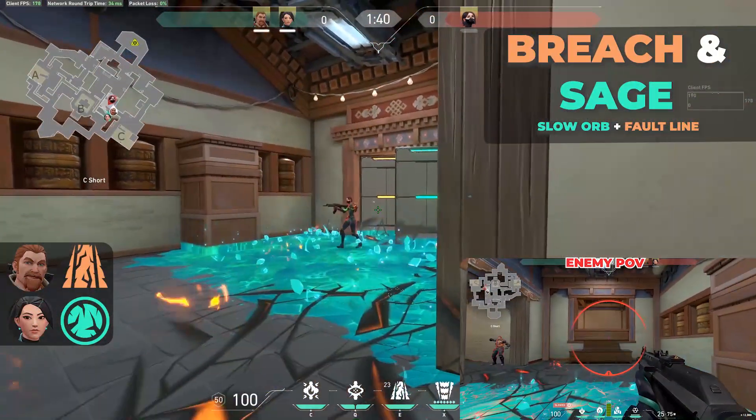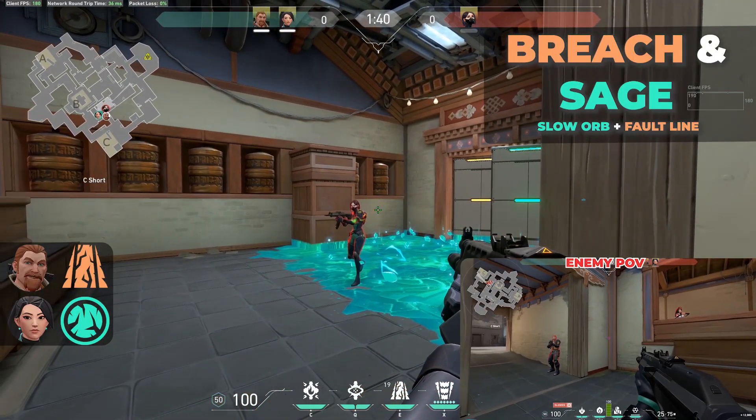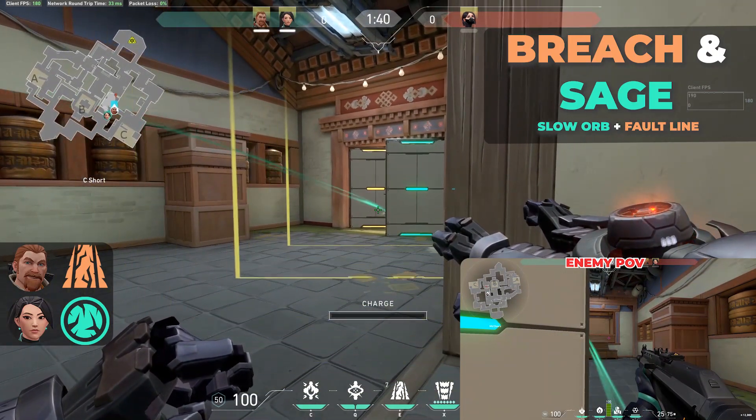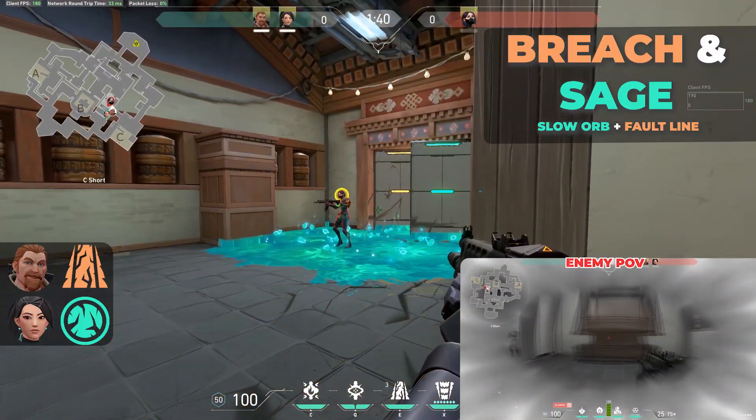Breach and Sage: Faultline plus Slow Orb. It's an extremely strong slow — it's like walking on glue. You Slow Orb and then Faultline, or you can Faultline and then Slow Orb. In any case it results in really, really slow walking.